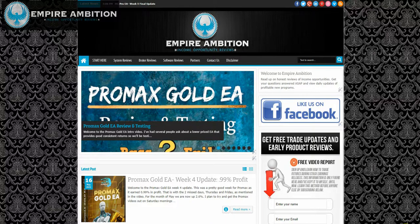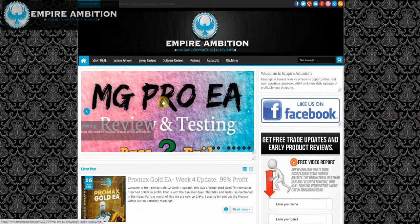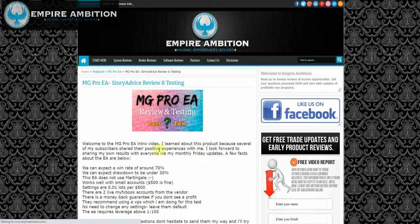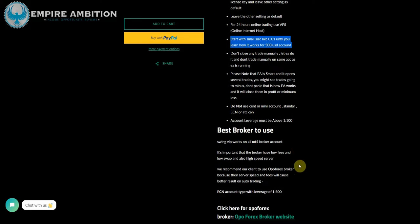Hey folks, today is May the 18th, currently 12:49 in the afternoon. I want to give you guys a quick update on what's going on with MG Pro. I do plan on starting this test over with some different parameters and with a different broker. They recommend 0.01 per 500, but I'm going to be trying 0.01 per 1000, mainly because I talked to a few people that are using those settings and doing well with them. The broker they recommend is Oppo Forex.